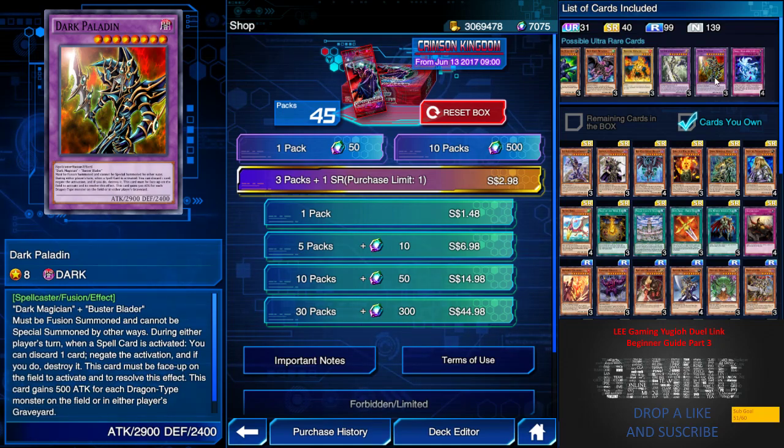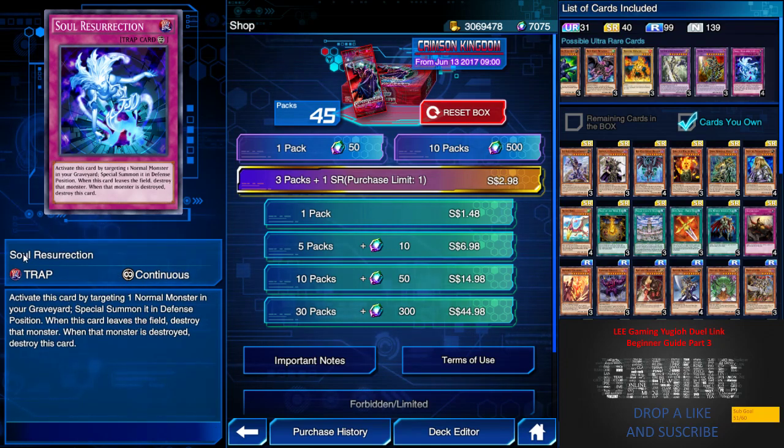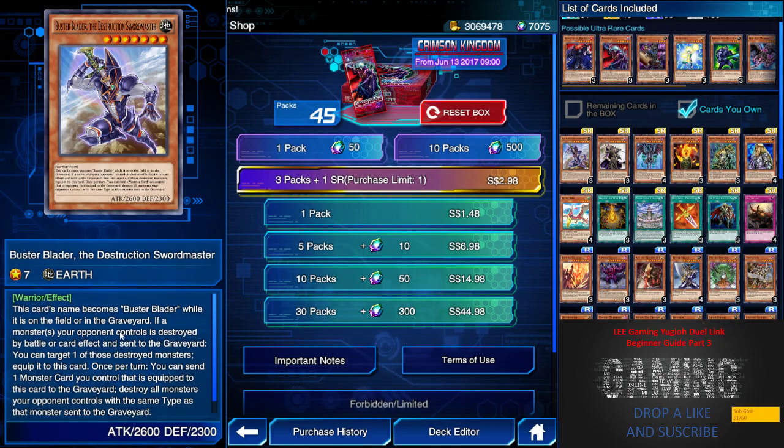We have Buster Blader, the fusion part, and the Dark Paladin fusion part. I recommend having two each if you're planning a Dark Paladin deck — there are a lot of farming decks involving him. We're still waiting for future deck support. Resurrection — I believe one or two copies is fine. This card allows you to target one normal monster, including Blue-Eyes White Dragon, but you can only special summon it in defense position, and when this card leaves the field that monster is destroyed.